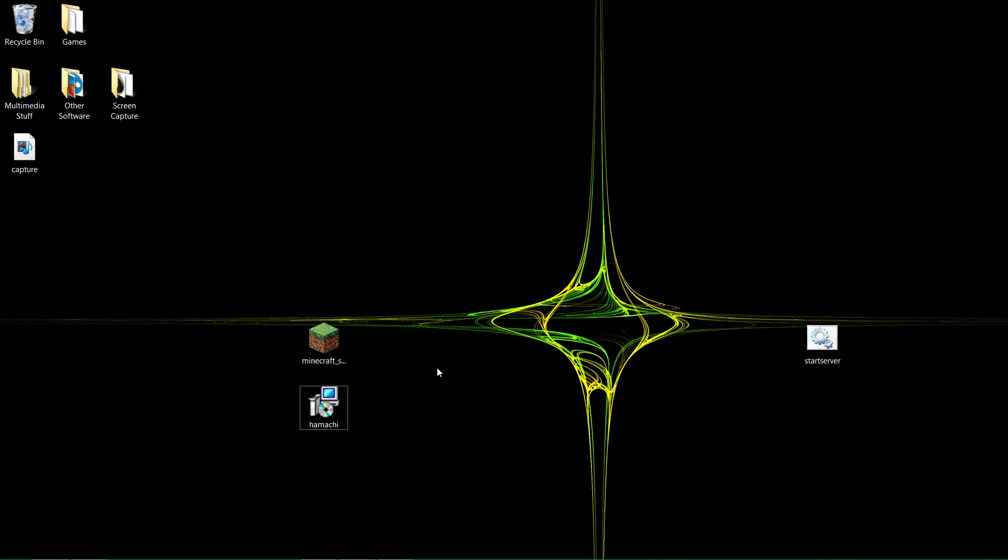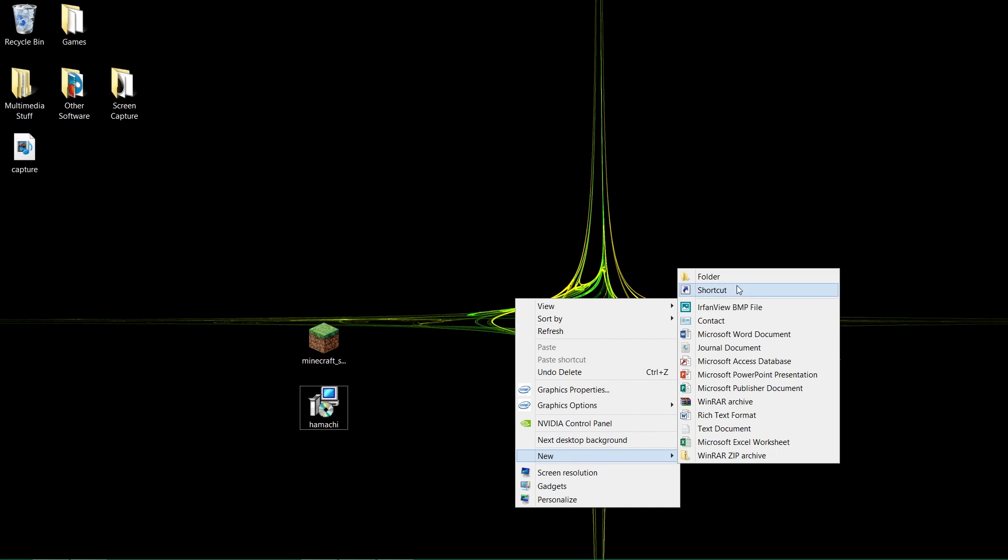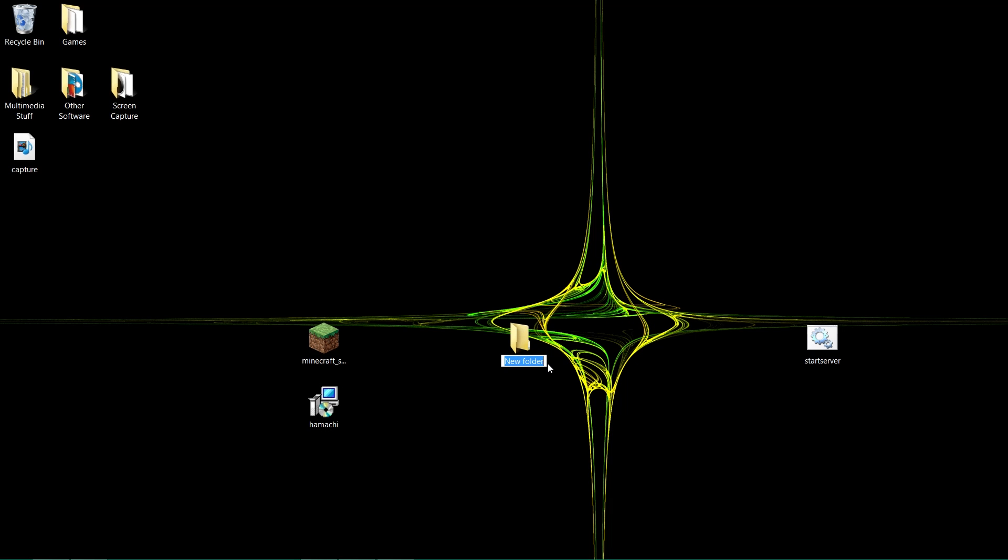The first thing you need to do is create a folder. You can put it anywhere, but I'm just going to put it on my desktop. I'm going to name it MCServer. Then put the Minecraft server file into that folder.